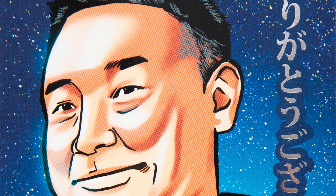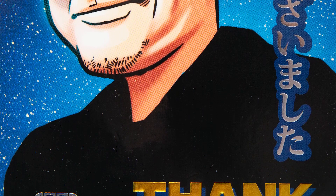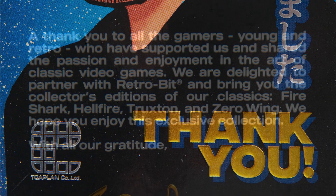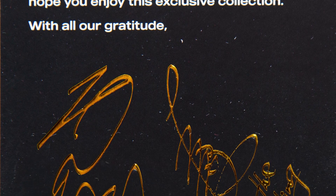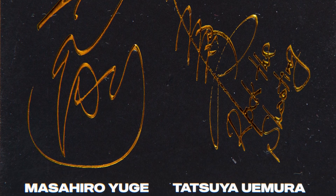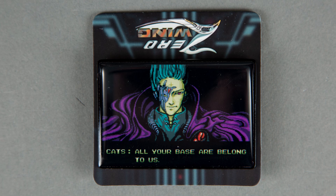Before closing, two other items: first, a postcard with a thank you message from two Topland developers — Masahiro Yuge, already known from the interviews, and Tatsuya Uemura, with a rather radical 'rock the shooting' signature. The second item is the Zero Wing pin, quite large and hefty — and once again I don't know why it's attached upside down.